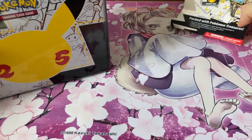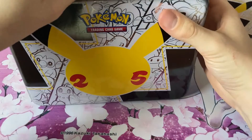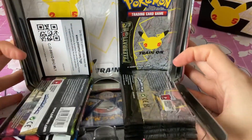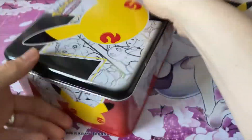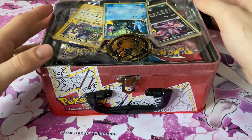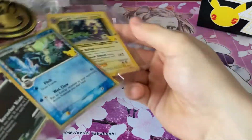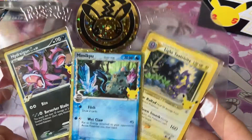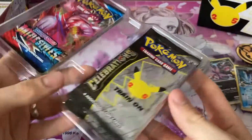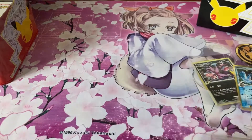It just slips right off. The 25th anniversary tin - I'm going to pop this open. I opened it wrong. So there's the front. You get the three special promo cards, they're quite awesome. We get the six packs and two additional packs from the Sword and Shield Battle Styles sets.